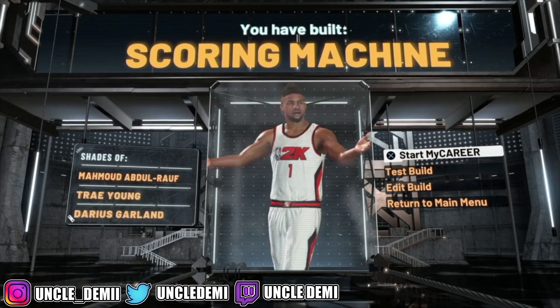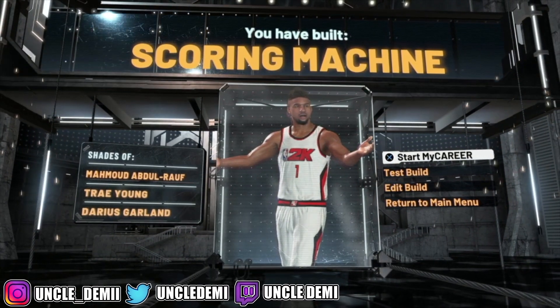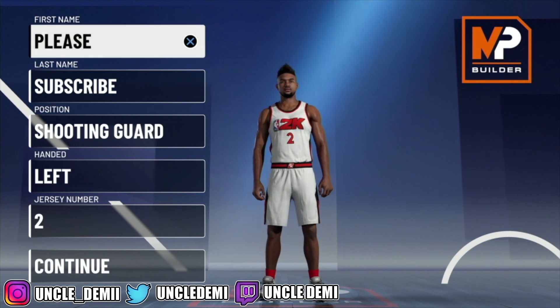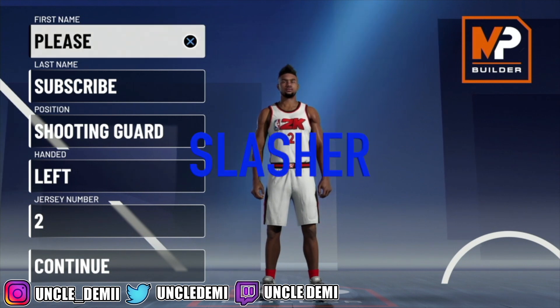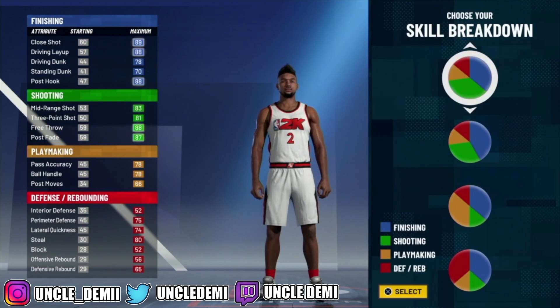Due to time constraints, I'm not going to go into the badges. So let's head over to the second build right now. We're heading to the shooting guard spot, and this build right here is going to be straight up just the Slasher — a straight slasher shooting guard. But you'll also be going with Hall of Fame shooting and Hall of Fame defense.